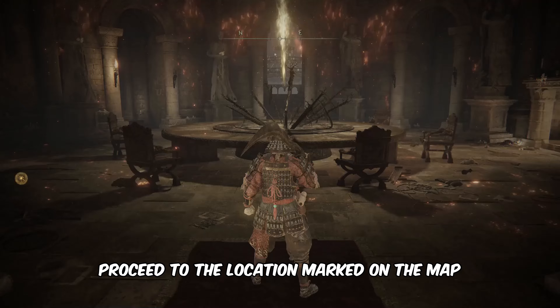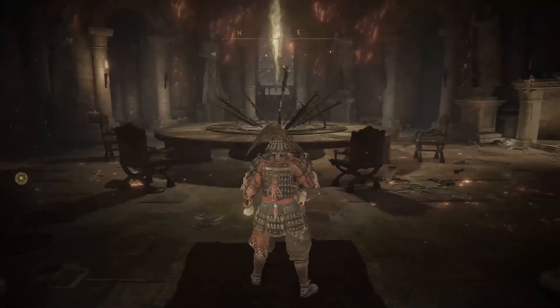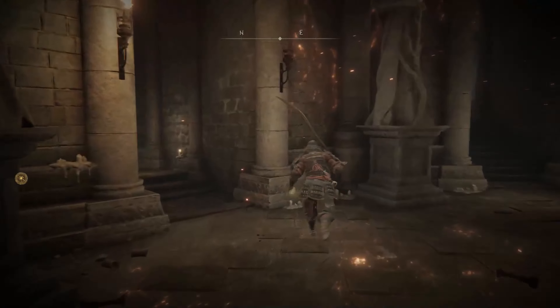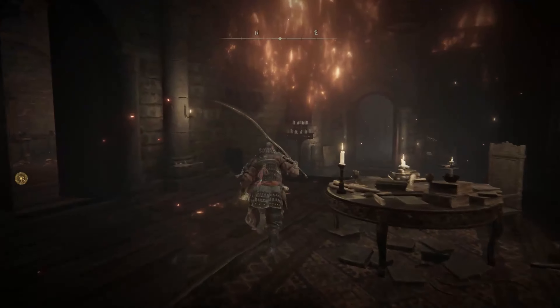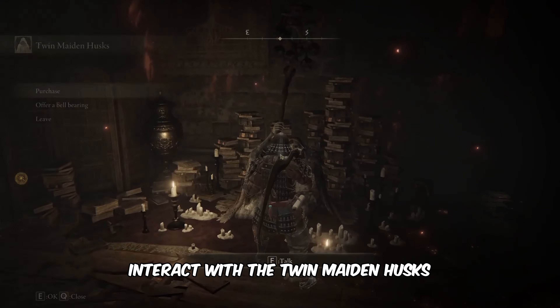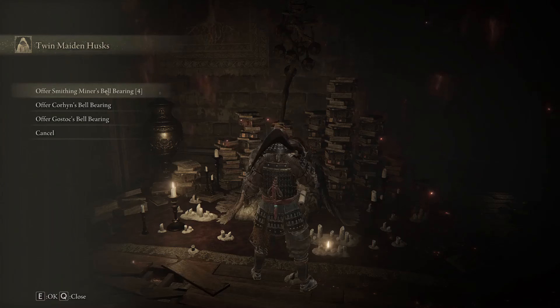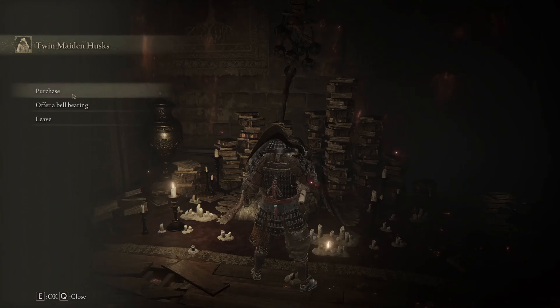After collecting it, proceed to the location marked on the map. Upon arrival at Roundtable Hold, follow my directions. Interact with the Twin Maiden Husks to purchase Smithing Stone 7 and 8.